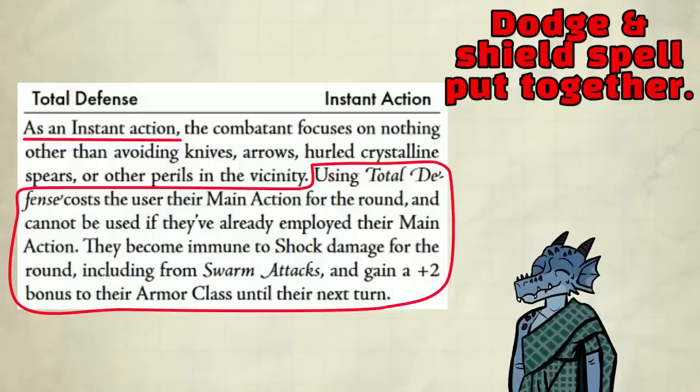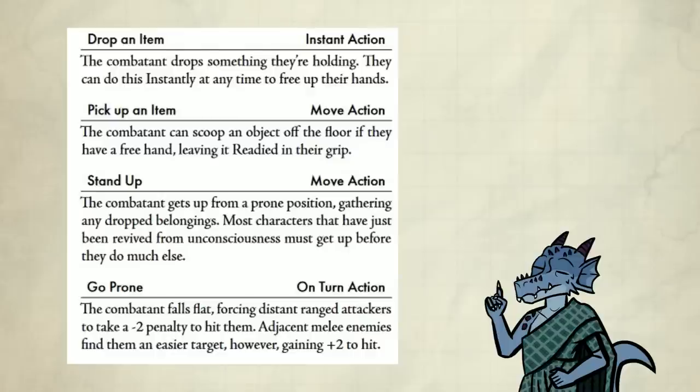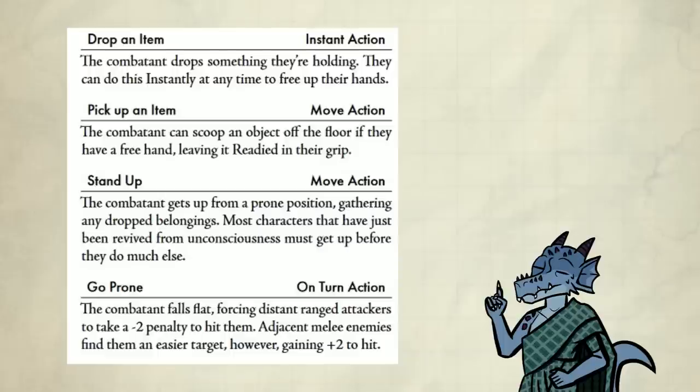I really like this — it will have quite a few uses besides being a panic button, like doorway blocking. Using a skill is a main action. Dropping an item is an instant action. Picking up an item is a move action. Here's the help action for skills: it grants a plus 1 bonus, and multiple PCs helping is still only a plus 1 bonus. Go prone is an on-turn action. Distant range attackers take a minus 2 penalty to hit you, and adjacent melee enemies gain a plus 2 to hit.